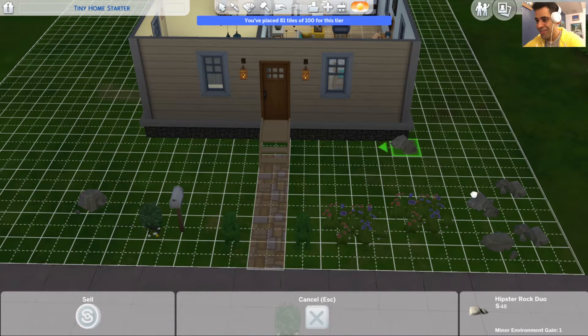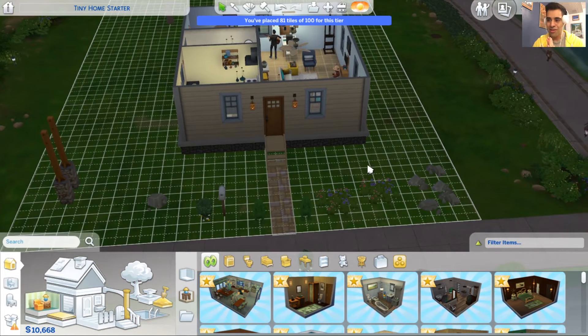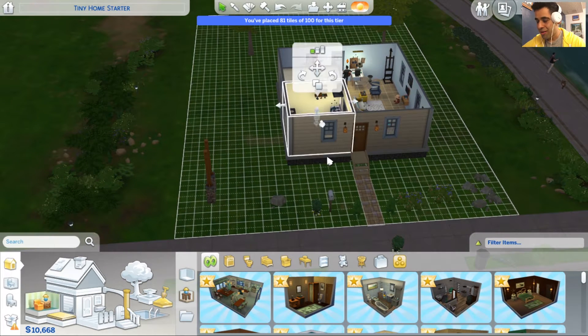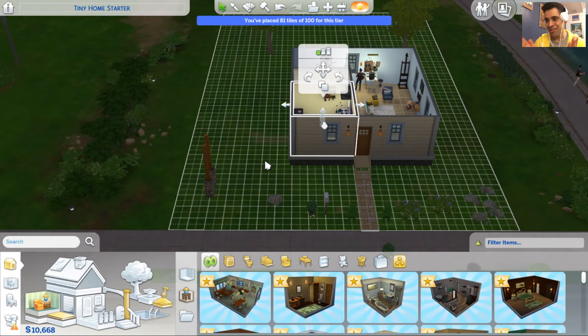So this is gonna be like the last remodel that we could do in the tiny home pack. Let's make this good, guys. I actually wanted to move the whole house because I wanted to be centered on the lot. Because now that I'm looking at it, it's kinda bugging me that it's not.